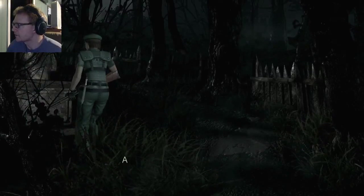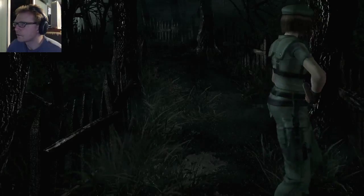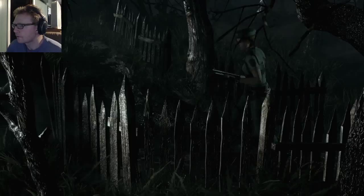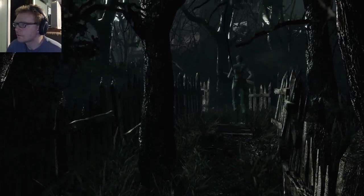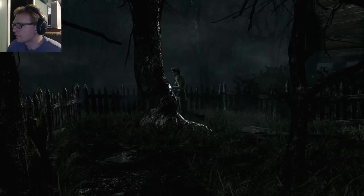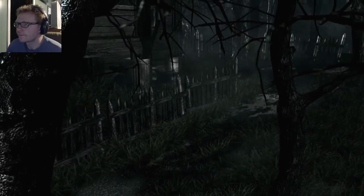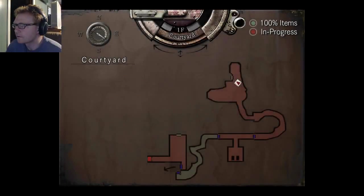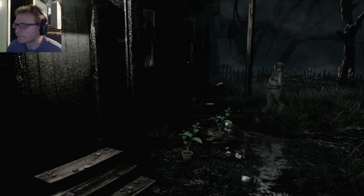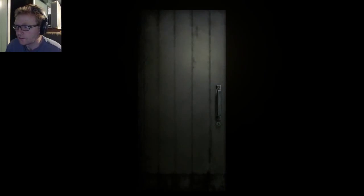It's a statue - a large statue stands out in the middle of the darkness. I can go around this tree. There's a cabin out here. Some herbs out here - nope, can't go that way. There's some herbs out here though, so that's good. Let's see what's inside - my garden shack. They added a lot to the remake here.